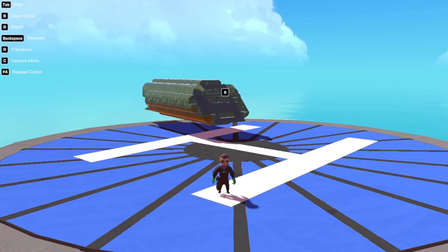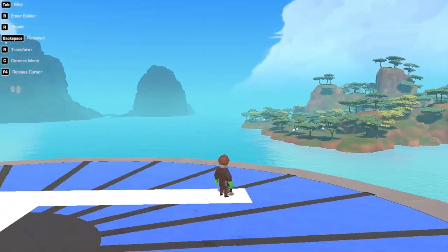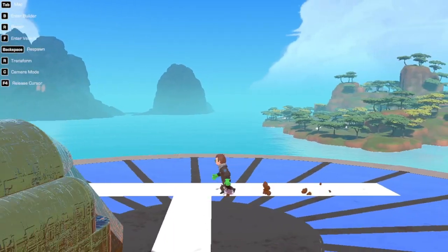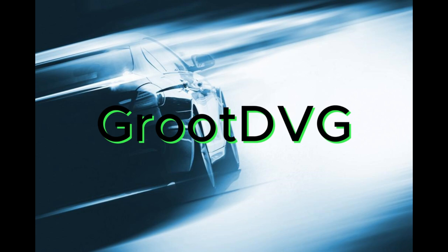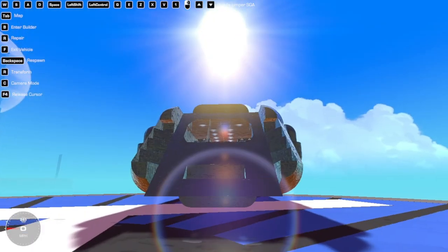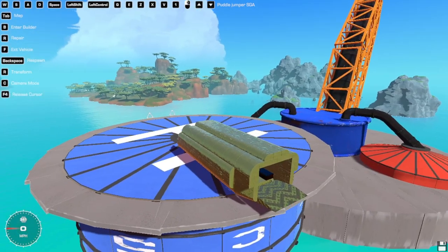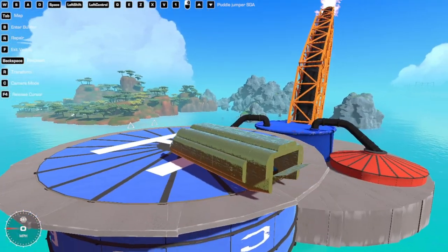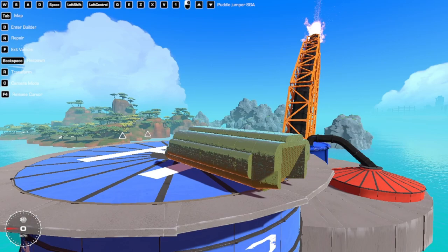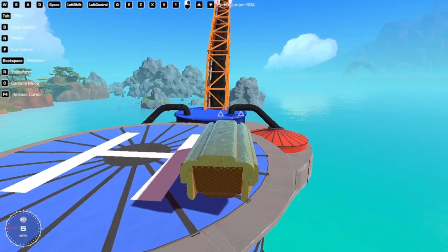Hey guys, welcome back to another one today. We are checking out Emberfall Islands by Mr. MAMS, and we're going to be using my creation — a Puddle Jumper from Stargate Atlantis — to fly around, because this thing is so stable. Just look at it fly.